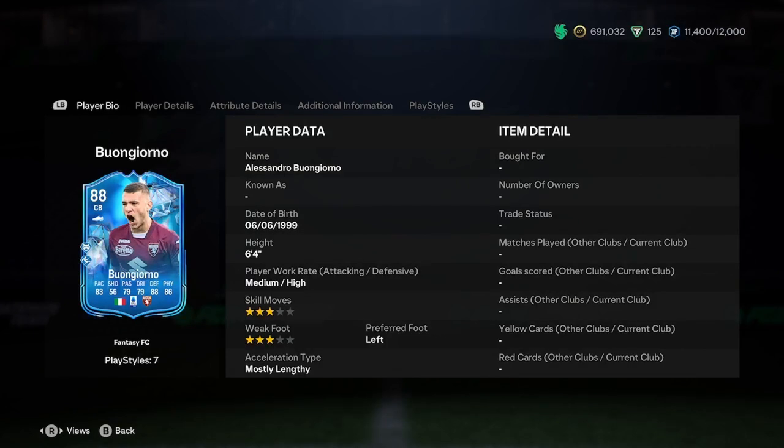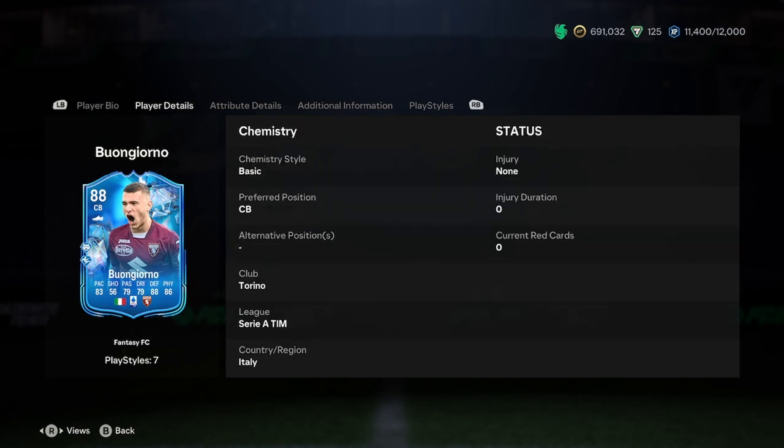We've decided he's probably only going to get like one upgrade, so already quite an L. He is 6'4", medium-high, 3-star/3-star, left foot, and mostly lengthy. I don't mind that start — it's a good big beefy defender. Usually if you're going for one of these, it's one of your centre-backs. You need a smaller one in there around the 6'4" who is a lot faster, but he looks like he's got a little bit of pace in him. In terms of linking him, you've got Italy Serie A, which is also very nice.